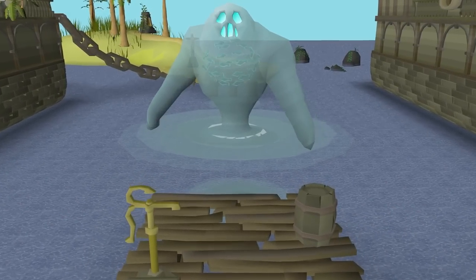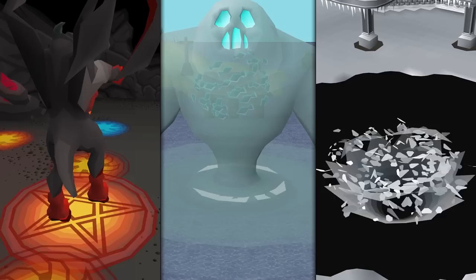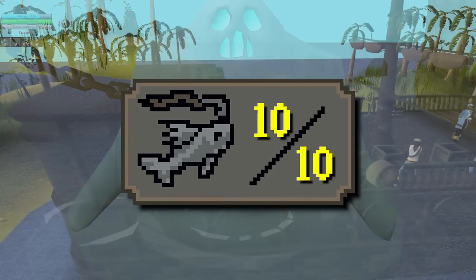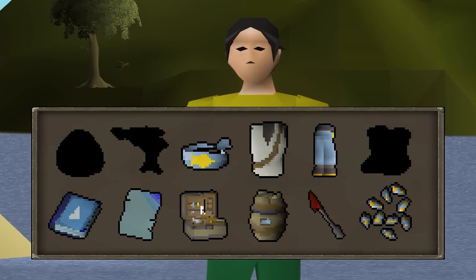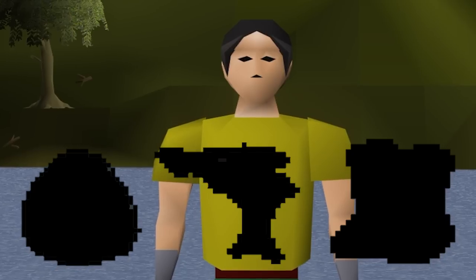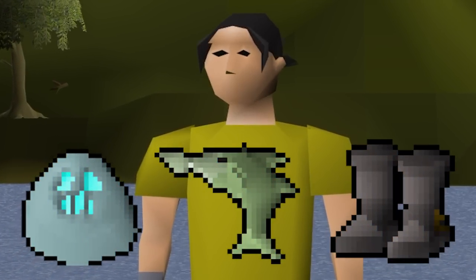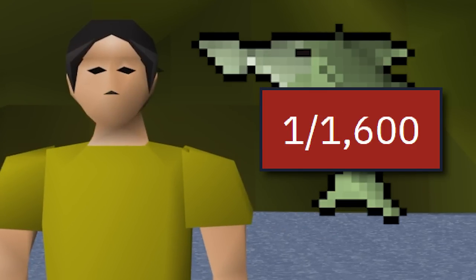Let's get into today's episode. This is Tempoross, one of the few bosses in Old School Runescape defeated not by combat, but instead purely through skilling. As early as level 35 fishing, you can take on Tempoross. When it comes to my current progress, these are my collection log unlocks for this boss as of now. This time around, let's attempt to receive the Harpoonfish, which has a drop rate of 1 in 1600.